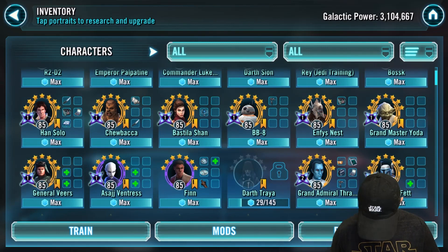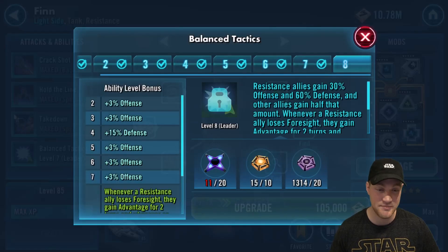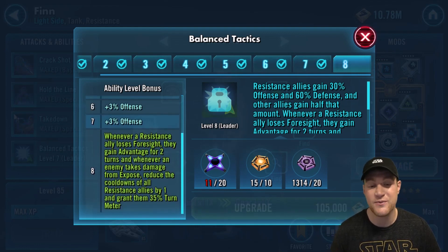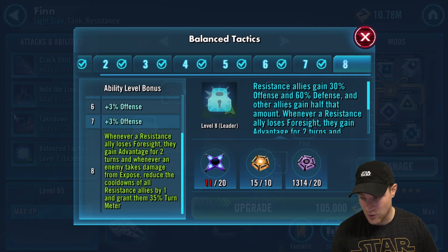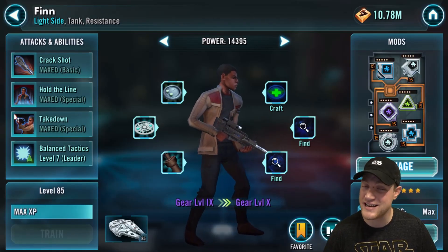That character is Finn. He's been in the honorable mention spot for many months with his Balance Tactics leadership ability. Whenever a Resistance ally loses Foresight they gain Advantage for two turns, and whenever an enemy takes damage from Exposed, reduce the cooldowns of all Resistance allies by one and grant 35% turn meter. Similar to Jedi Training Rey but a little different — you want to use him with Resistance Trooper and Poe. The reason he's still on here: if you're early game and want to complete the regular campaign or light side missions, having him zeta'd means you can go through some of those battles without the other team attacking. He's also great for light side Territory Battles — your Resistance can be at gear 8 and the other team could be at gear 12, and you could get through the whole battle without them attacking. Definitely still viable for early game and in some instances late game players as well.